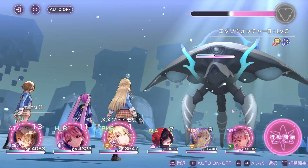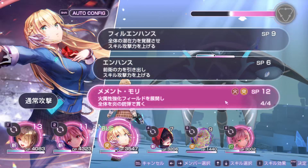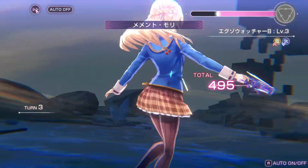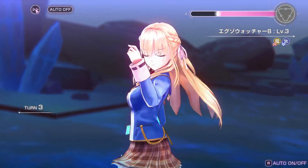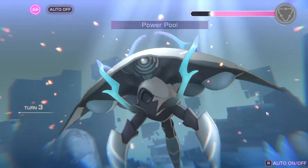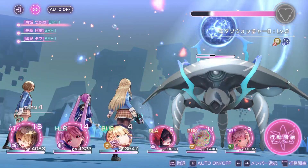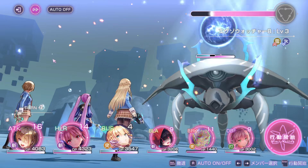Next up we will be looking at elemental field. These are passive effects on the battlefield that last a number of turns, or sometimes even permanently. During this period, all attacks that are the same element as the field you created will get a damage bonus increase. This field can also sometimes be used defensively, to override the elemental field that the enemy generates, so that you take less damage from them.